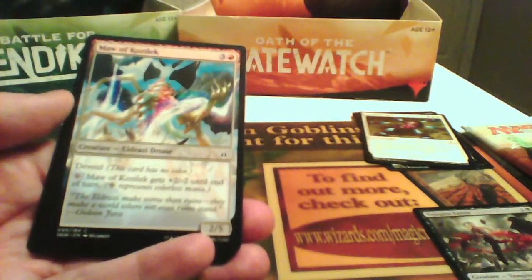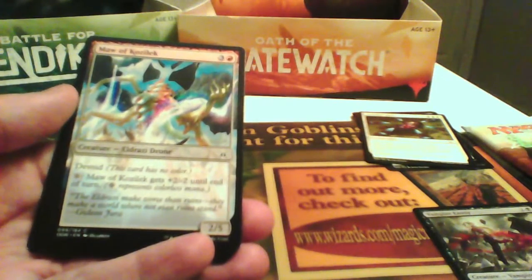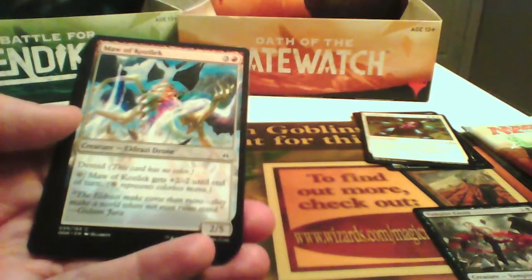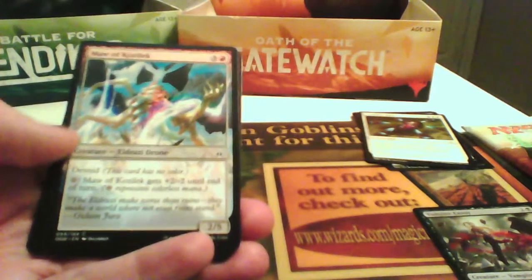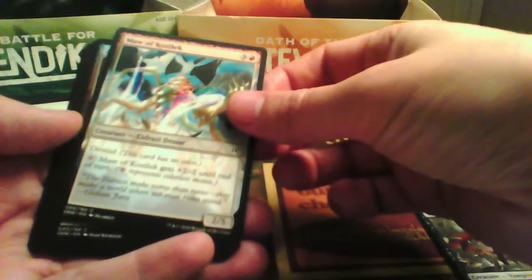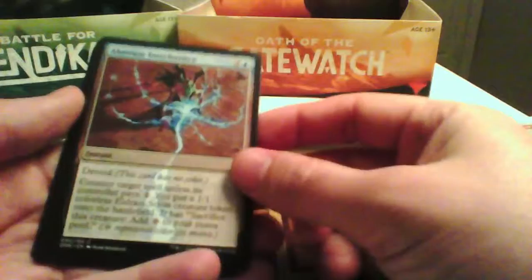Moe of Cozy Luck is a 2/5 for 4 that, if you pay colorless mana, can switch plus 2 minus 2 on its power and toughness — it can become a 6/1. It can be powerful if you get a way for it to become unblockable. It can be a nice pick.